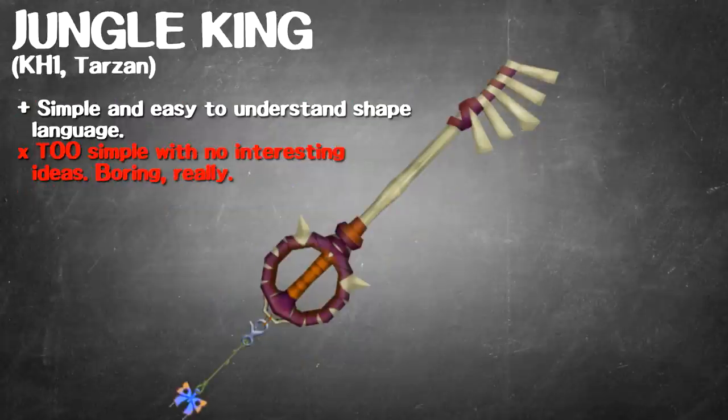This is the Jungle King from Kingdom Hearts 1. I am not offended by this weapon, but I'm not particularly excited by it either. This uses the basic shape language we established for Keyblades in Kingdom Hearts 1 — a narrow shaft, a ring-shaped grip, and a head or a tooth, perhaps too literally in this case. The only fault I'd really give this weapon is that it's not creative enough. It's kind of boring to look at, but it's not the worst Keyblade I've ever seen.